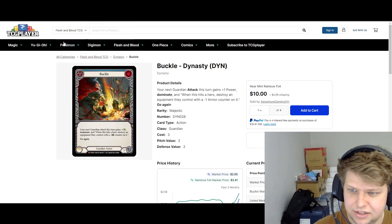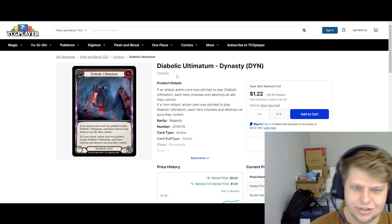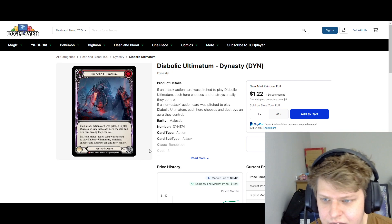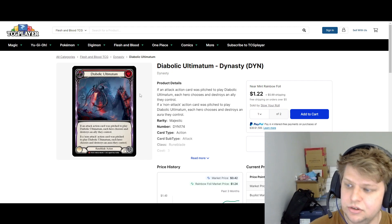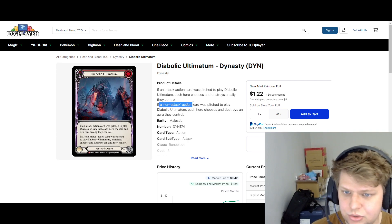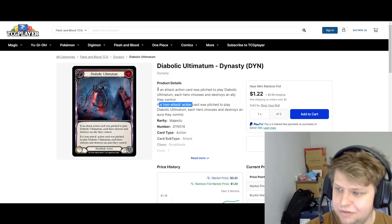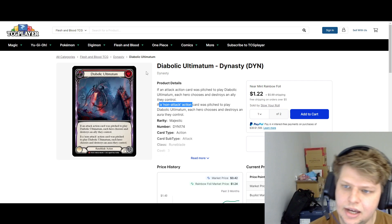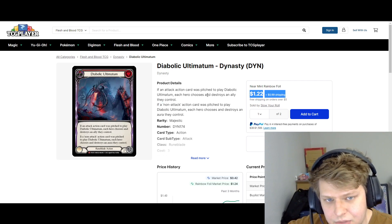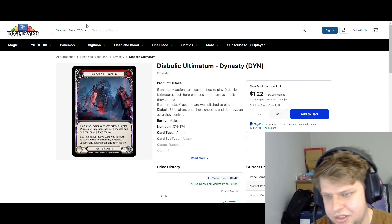A few other penny stocks from the Dynasty Majestic Foil slot is Diabolic Ultimatum — it's a Runeblade card. Coincidentally, we're getting a new Runeblade. Diabolic Ultimatum reads that if you pitch an attack card to play it, each player chooses an ally and destroys it — i.e. an Angel. And then if you pitch a non-attack action, each player chooses an aura and destroys it. Prism does auras and allies, so if you pitch one of each, you can make them destroy an aura and an ally. Pretty good card potentially. The Rainbow Foil is $2, so if it gets good, we could see it in the Buckle price point. I think it's a good penny stock.